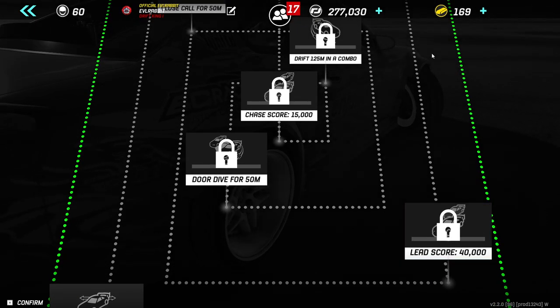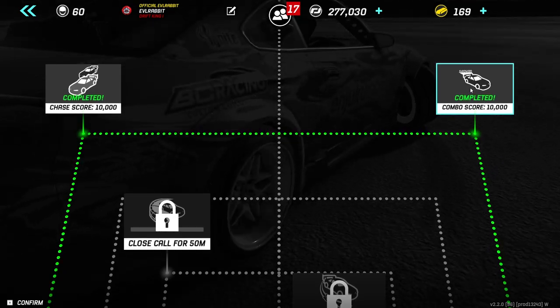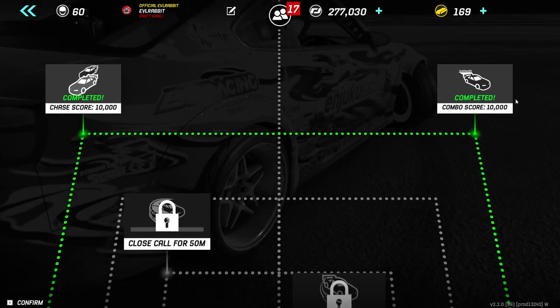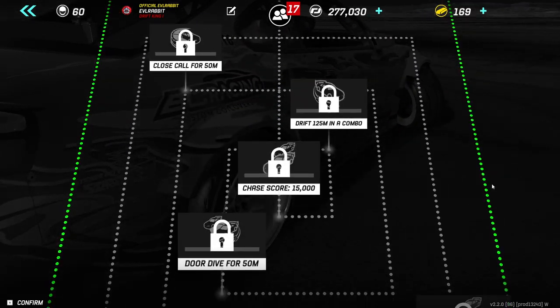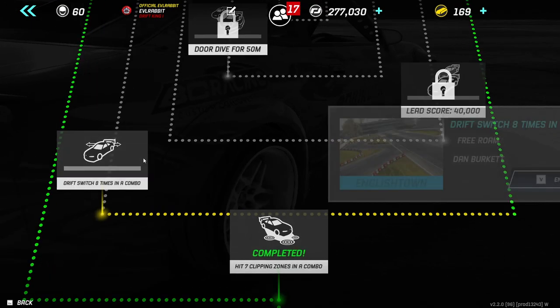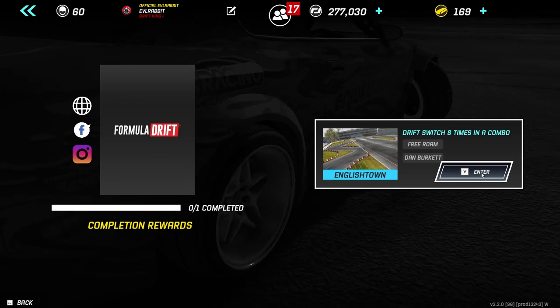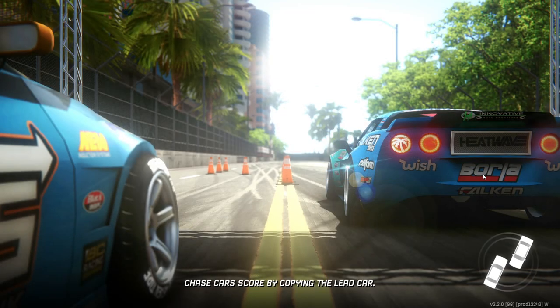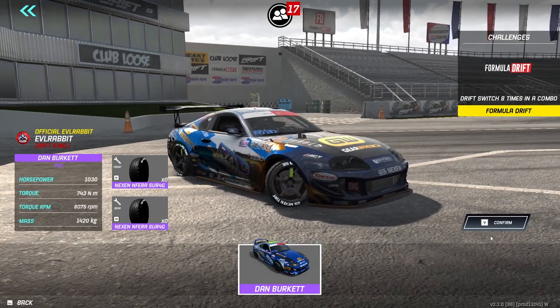We did manage to complete the 10,000 score with El Conadale's car with a good initiation and getting those points. Now we're moving on to the next challenge, which is drift switch eight times in a combo. We are at English Town and we have to do eight drift switches with Rad Dan Brickett's Supra. This should be interesting — we're going to see if we can get it done.